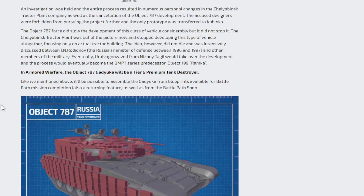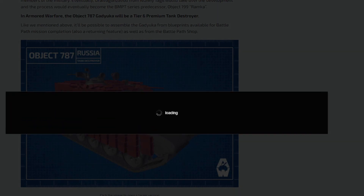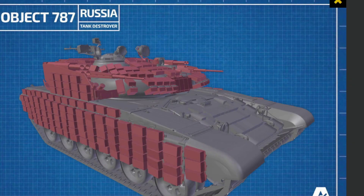It's not a bad placing, keeping in mind that it has a platform over tier 4 to 7, but it's going to be a tier 6 premium tank destroyer. It's going to be one that you will have to gather 100 blueprints in order to get from the Battle Path Eclipse. What an awesome day!